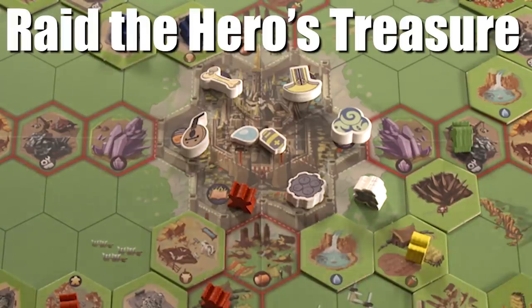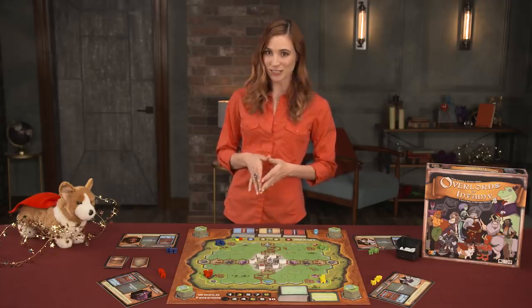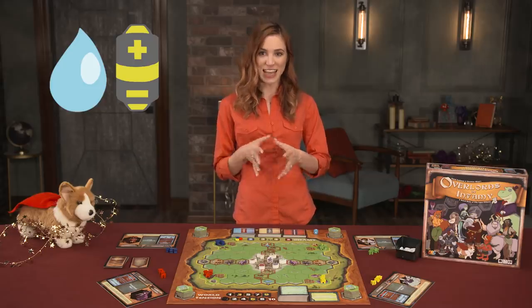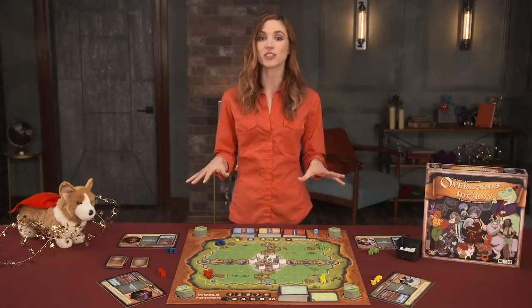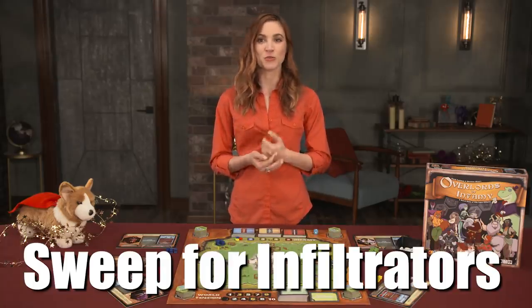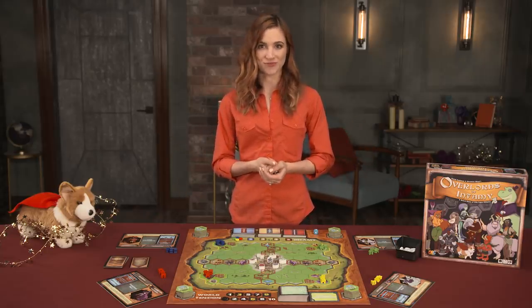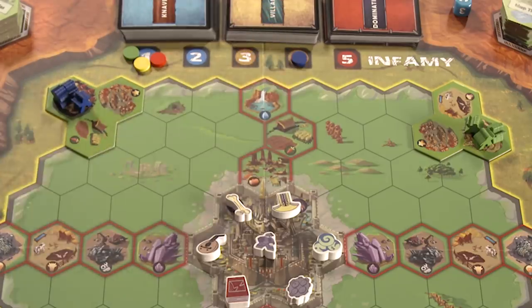Raid the hero's treasure: spend two action points, and if the hero isn't in his stronghold, the overlord may discard a lackey from their barracks to sacrifice and take the resources from the stronghold to add them to their supply. The overlord can only take a number of resources equal to their current infamy level — if you're not bad enough, you can't do more bad stuff. Sweep for infiltrators: spend one action point to remove all enemy lackeys from your zone of influence, which returns them to their owner's pool. Additionally, as these actions resolve, players can complete their plots and raise their infamy level.